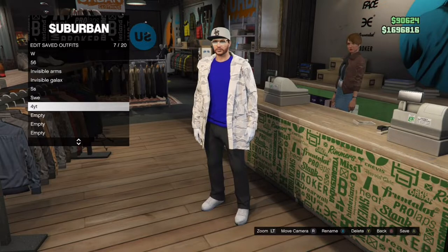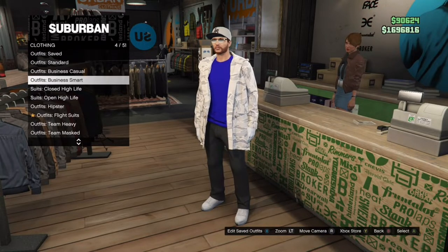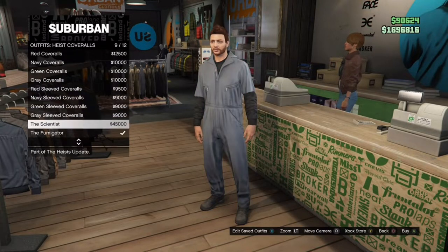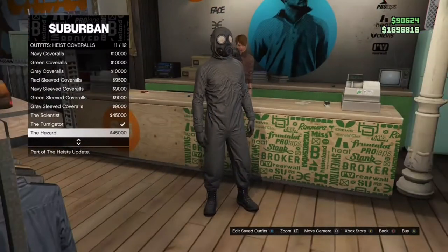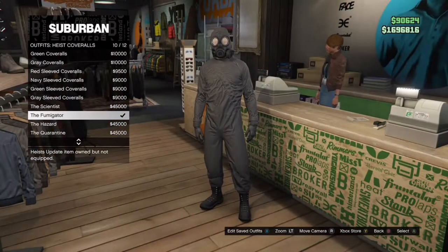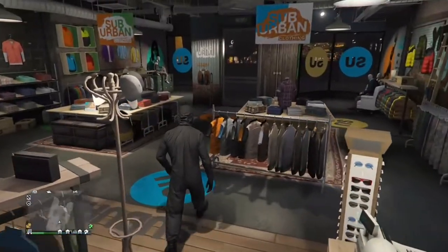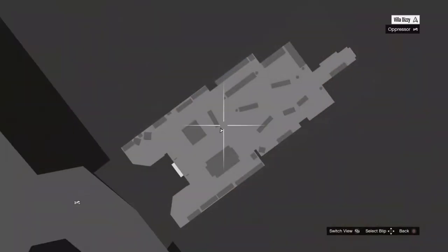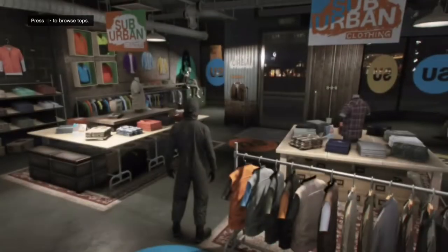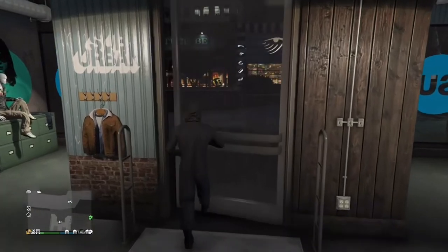Once you save your outfit, go to Heist Overalls. You need to find any heist overall that has a ski mask or gas mask on it. I'll show you right now — Heist Overalls is right here. It doesn't matter which one you pick, but I recommend the black one because it's one of the cheaper options and it looks cooler. Just make sure it has the gas mask.